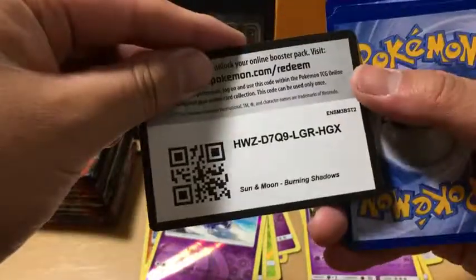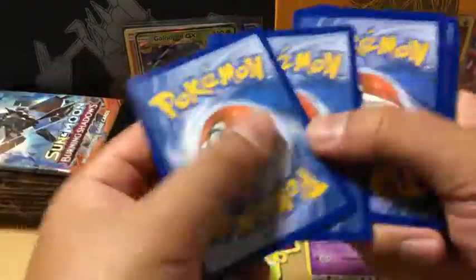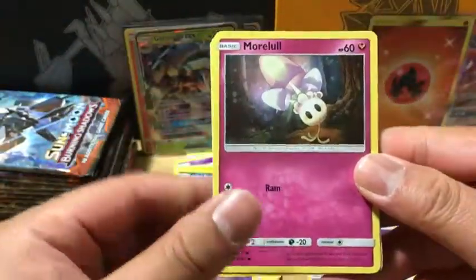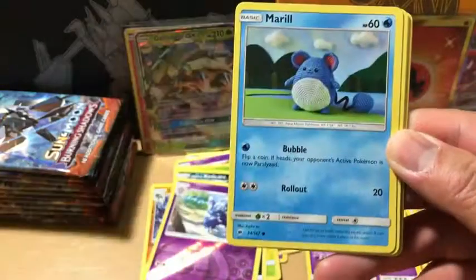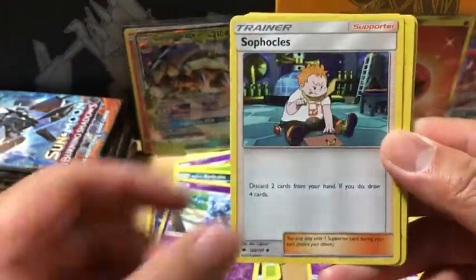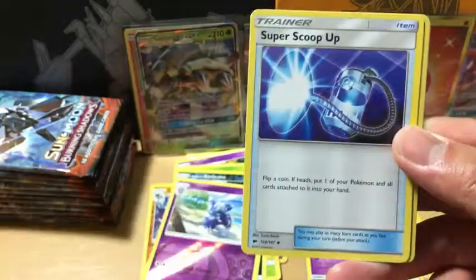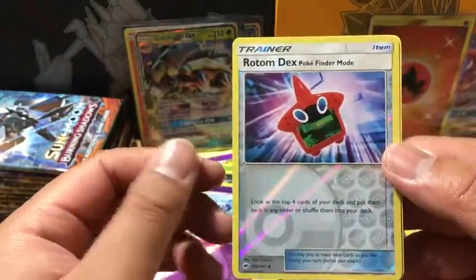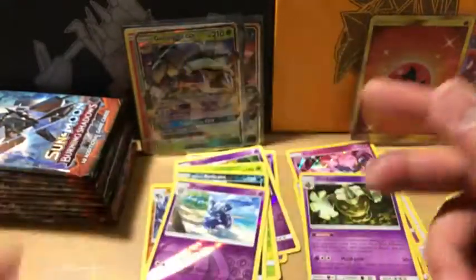Dark Energy. We have a Moralel, Caterpie, Mero, Rhyhorn, Sandygast, Syphosis, Electabuzz, Super Scoop Up, Reverse Holo Rotom Dex Pokefinder Mode, and Malamar non-holo rare.